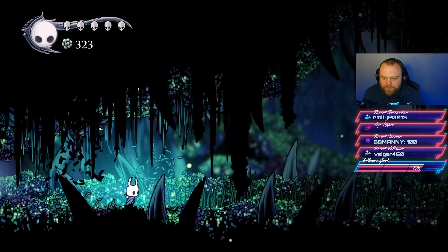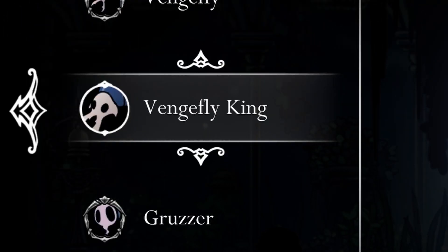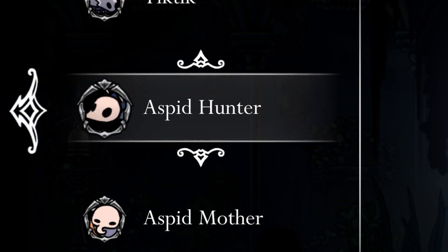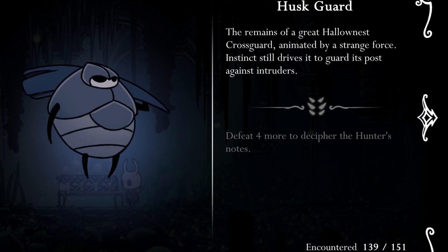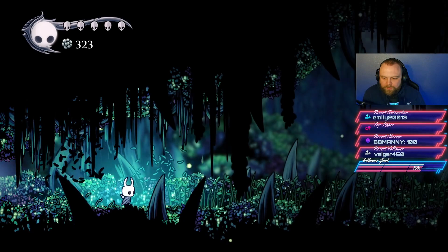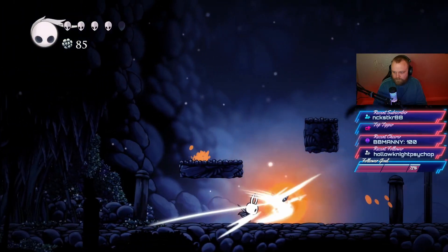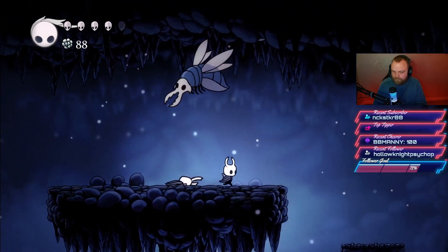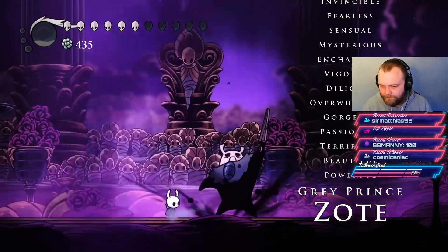After destroying that enemy and making our way through Greenpath, we find the path leading to the Hunter's Journal. This lets us record all monsters located and killed throughout the game. Each enemy has a kill count requirement to complete its journal entry. Once you complete the journal, you return it to the Hunter for an achievement and the Mark of Pride. Progressing through Greenpath, you'll reach a section with two options, each tied to an achievement: either rescuing Zote or letting Zote die.